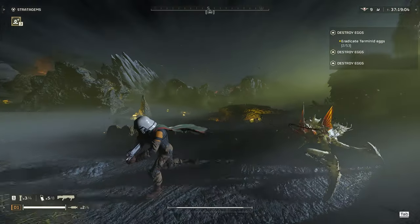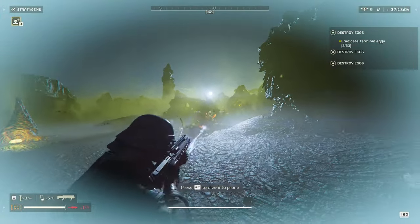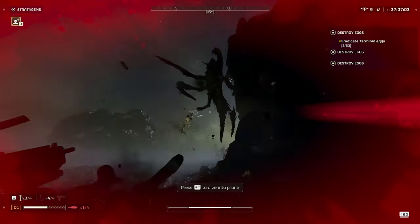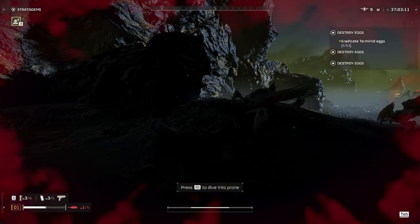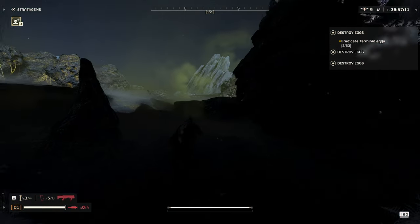Now let's talk about terminids. The plasma shotgun takes out small bugs in one or two hits. The problem is they're very fast and if they get close to you, you can accidentally shoot yourself, but it will take out more than one at once if they're close together because of the AoE effect from the plasma rounds. If they get too close you might have to rely on your sidearm — I usually choose the Redeemer.